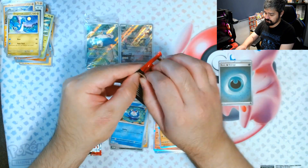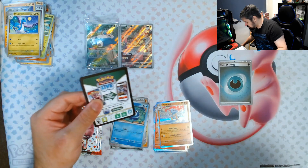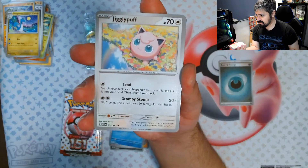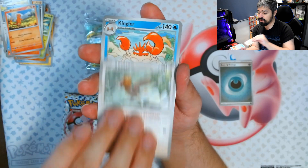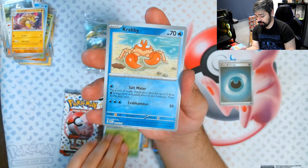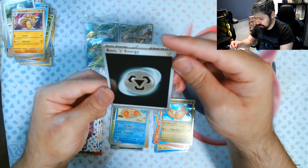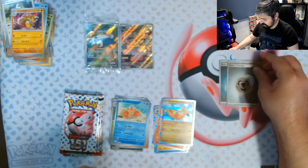Next pack. Let's see what we get. One of the special illustrations I really want is the Blastoise — that one is a very cool card. We got Jigglypuff, Staryu, Charmander, Spearow, Kingler, Snorlax, Sandslash, a Parasect reverse, a Krabby reverse, and a Dragonite for the rare, with a Metal Energy. This one has two swirls.